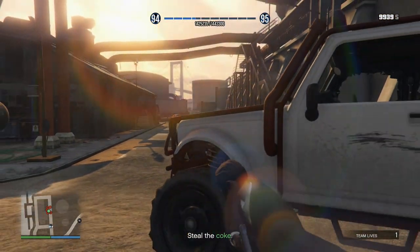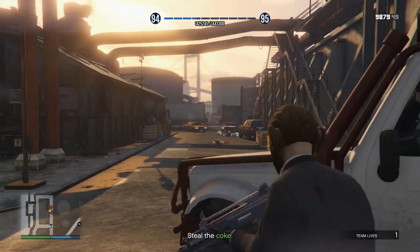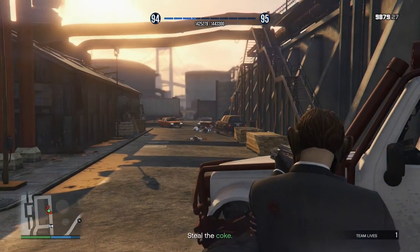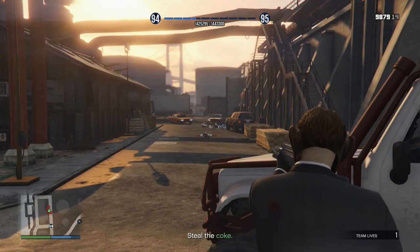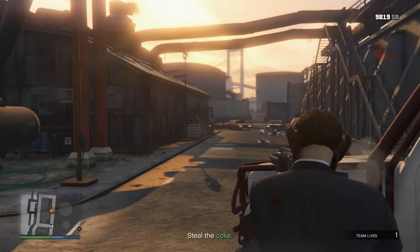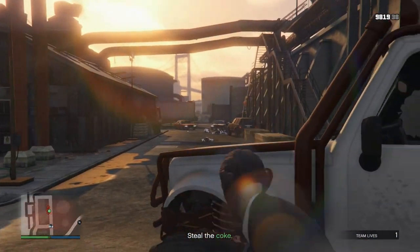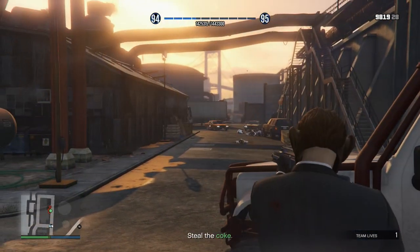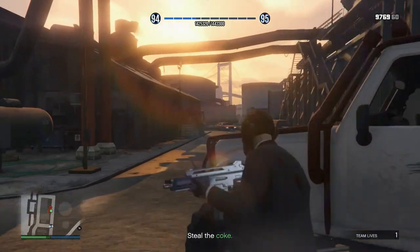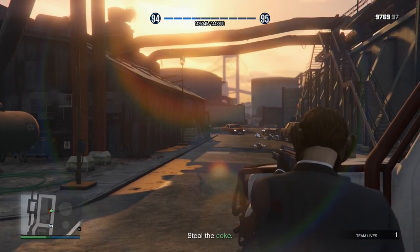I've got bulletproof tyres on this. Any car I buy I always customise it with bulletproof tyres because it's absolutely a pain when you're getting shot at and then all of a sudden you've got a flat tyre. We've got a few more to clear out. Once you've cleared it out a little bit you can start walking up using other objects as cover. And really don't throw any explosives in there because the coke package might get destroyed from the explosion.